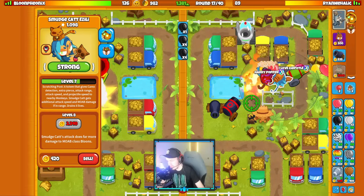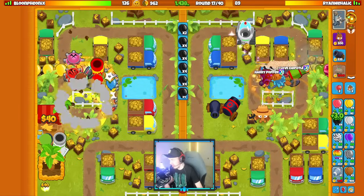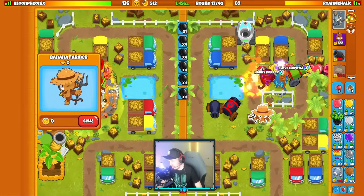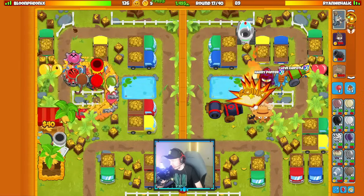The good thing about Smudgecat Azalea too is it does a ton of mob class damage starting at level 8, so I'm not really too scared of mob bloons. Azalea should solo most mob bloons on its own and I just have to worry about the insides. Preparing some bombs in the back.